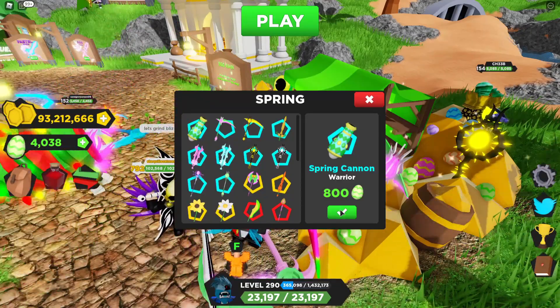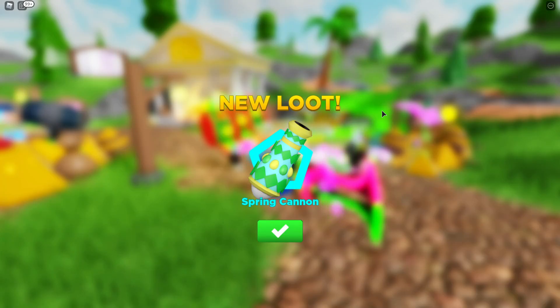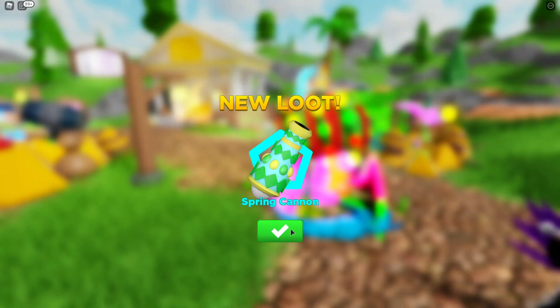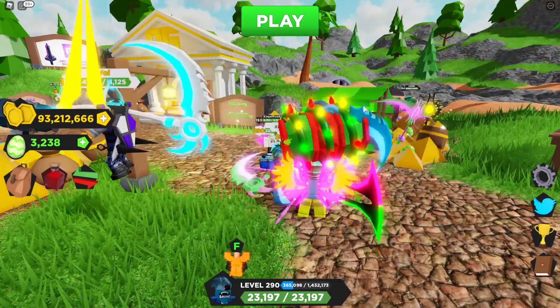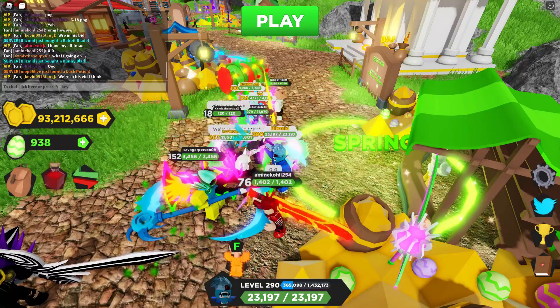The first thing we're going to buy is the spring cannon. It looks pretty cool, so we're going to go ahead and buy that right off the bat. It looks like a very beautiful weapon. Apparently there's also something called the sunset cannon too — I could be wrong, but I believe that's in the new dungeon, which we will show you guys typically at the very end of the video. So if we go in the chat, it's going to show we bought a bunch of stuff.